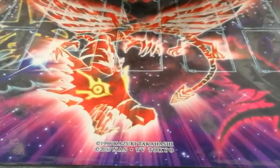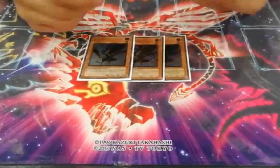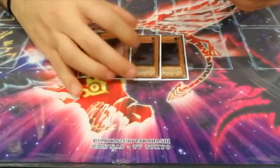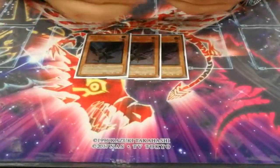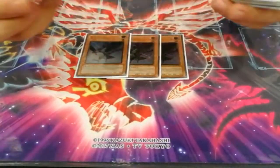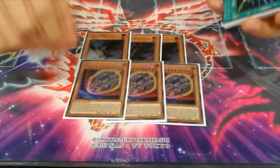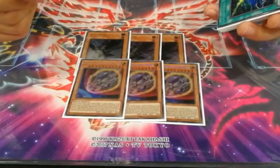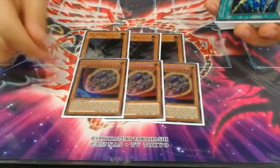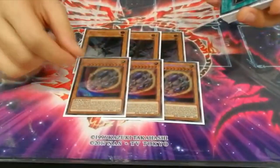On to the side deck. The best hand trap I think that hits most decks is Droll & Lock Bird. This hits Lunalight, this hits Salamangreat, Spiral — it's generally good and you can put it in against so many decks. It's so versatile you don't have to waste side slots for other cards. And 3 Nibiru — this card was actually the best card in my side deck. It won so many games because nobody expected it. The thing is you cannot use Faker's effect if you use this and vice versa, but this card wins games on its own because people do not expect it at all.